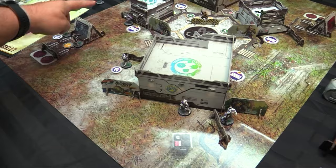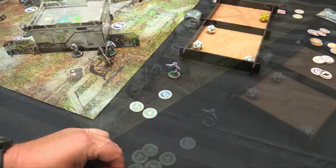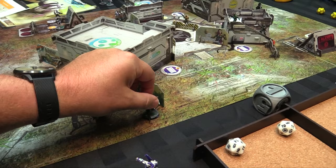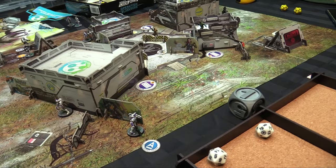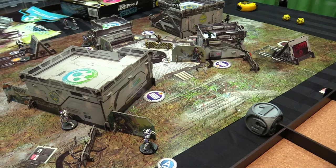Top of turn one for Ash — five orders and a lieutenant. Let's start with the Lieutenant Hoplite. He goes to look at the Nadir marksman rifle with his lieutenant order. Ash will shoot with the HMG machine gun. The Nadir is minus six for mimetism. Hoplite is BS 13 goes to seven with minus six. Jordan rolls a crit but Ash eats the round: armor three goes to six in cover, needs to beat an eight — passes with 14.